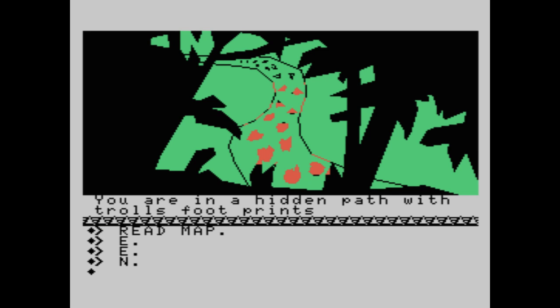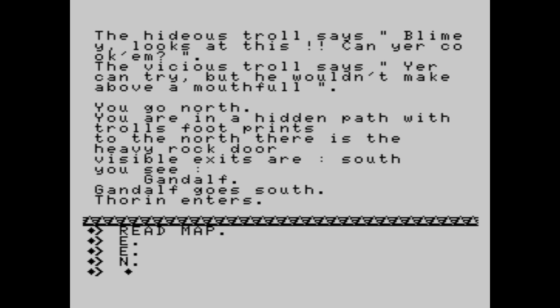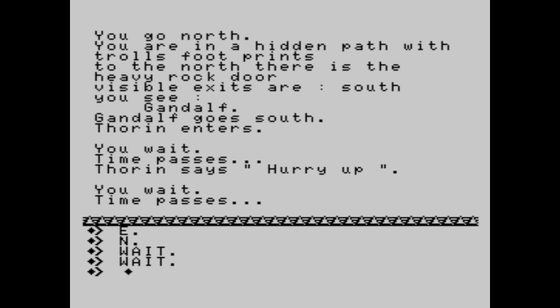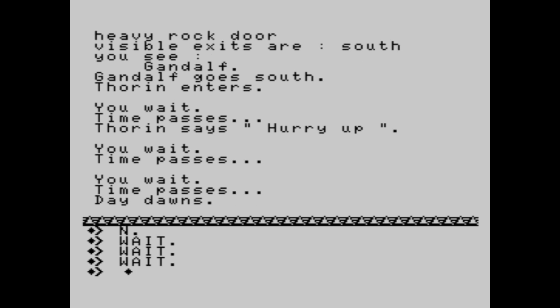We see another screen and you are impressed by what it looks like. You are in a hidden path with troll's footprints — remember the footprints. This isn't CSI, but believe me, this is really important. To the north there is a heavy rock door. You see Gandalf, and Gandalf goes south. Here is the time system — we have to wait. You wait. Time passes. Time passes again. Dawn dawns. And this is the thing we needed. Because now we're going south.